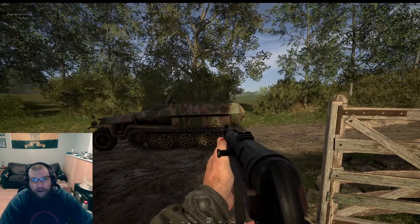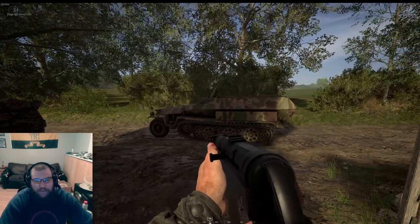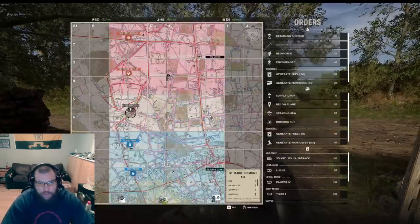In terms of hiding half-tracks, it's pretty self-explanatory — it's a giant vehicle. The German ones I find are a lot easier to hide than the American ones, because the American ones are a big box. The German ones you can nicely hide inside longer grass and whatnot, but that's up to your preference when you place them.